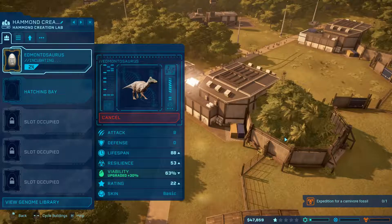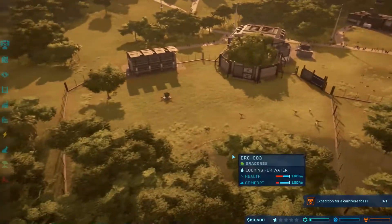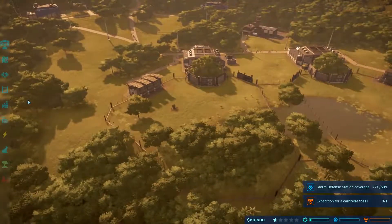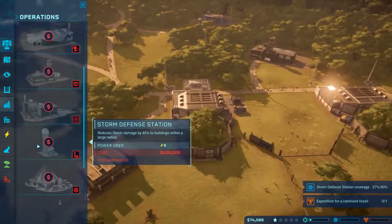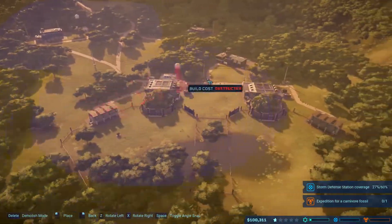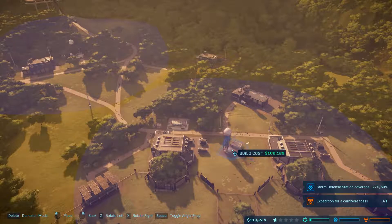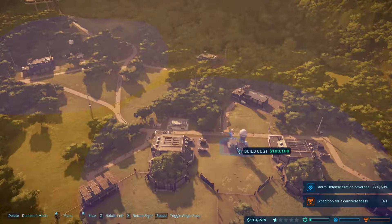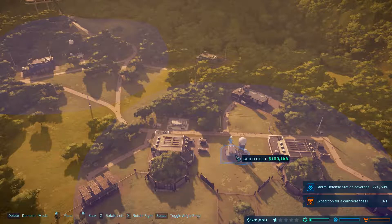I can't afford another one. I could do another Struthiomimus but they don't really do much - they have a terrible rating. Hey, just heard of a great opportunity we should get behind. Those are a hundred thousand - I just used all that. Well, we'll have that money soon. Should be an easy contract - boom! Storm defense is not good at all. We'll put that right here, flip it around - right in the middle, boom!